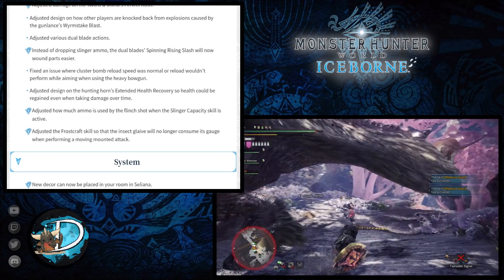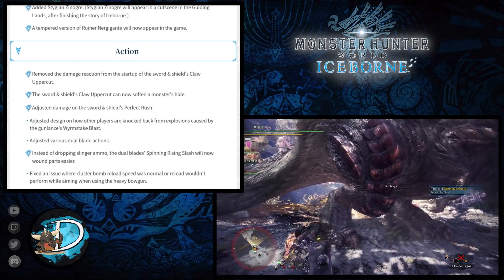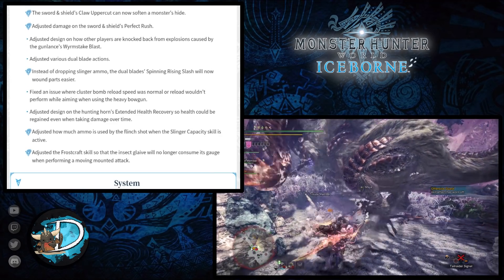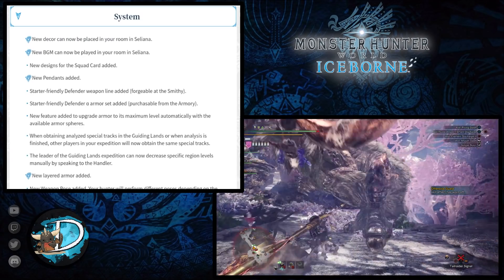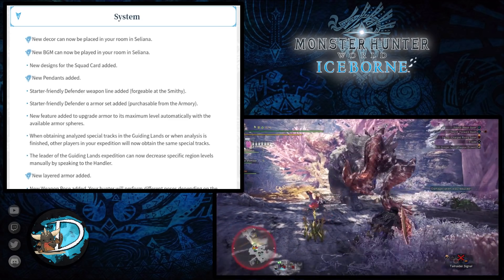They've added starter-friendly Defender weapons to the various weapon trees, forgeable at the smithy, and starter-friendly Defender Alpha armor sets that can be purchased from the armory — no forging required. They've also added a new feature to upgrade armor to its maximum level automatically as long as you have available armor spheres, so you don't have to manually upgrade one level at a time.